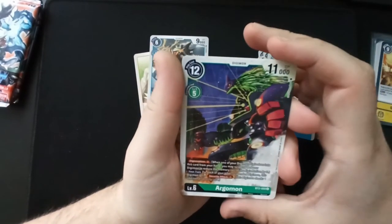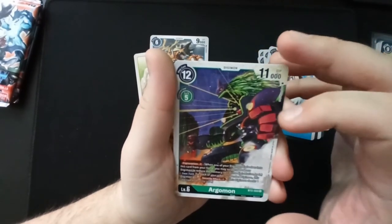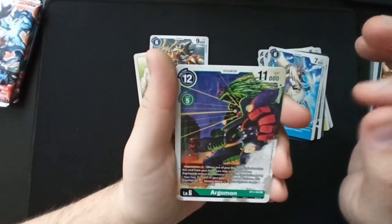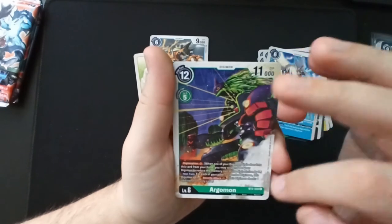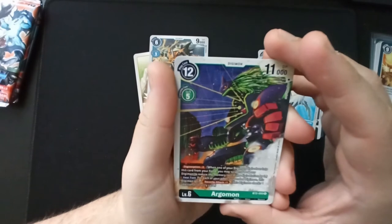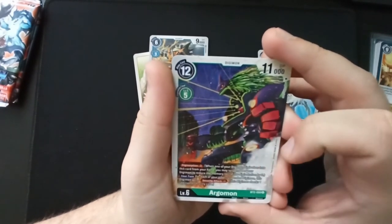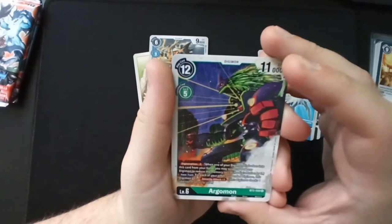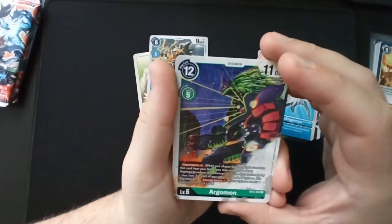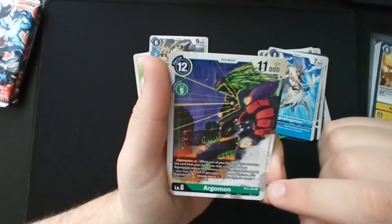Argomon — here we got the mega. Normally I don't read through uncommon or below but I really want to know this one. 'DigiSorption Minus Three': when one of your Digimon digivolves into this card from your hand, you may suspend one of your Digimon to reduce the memory cost of the digivolution by three. Can you do that multiple times though? It doesn't really say in my opinion. But your turn: for each of your other suspended Digimon, this Digimon gains Security Attack +1. Holy shit.